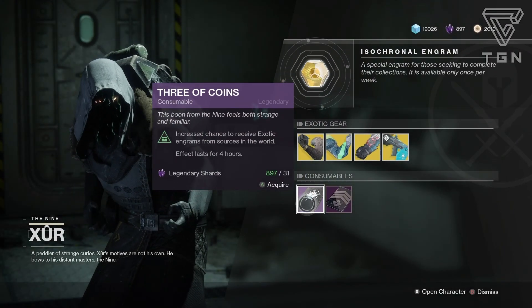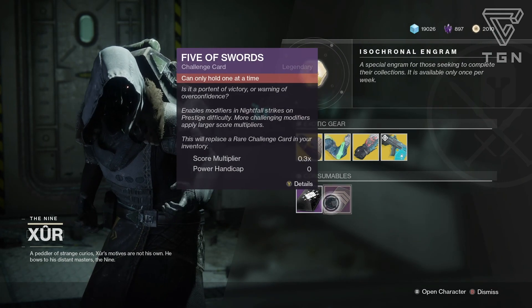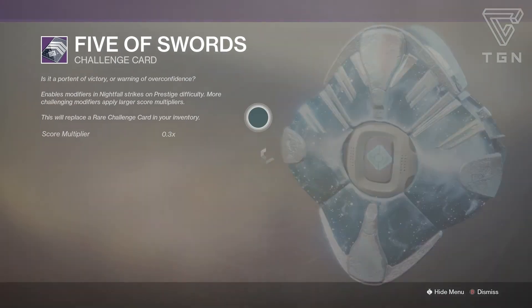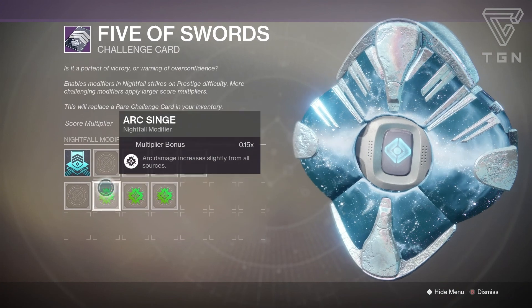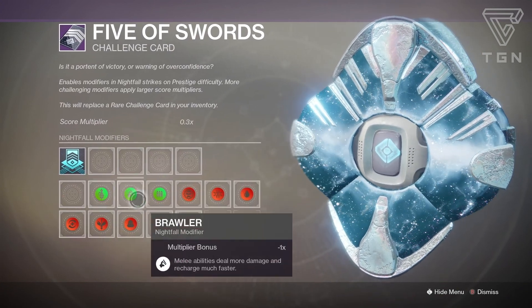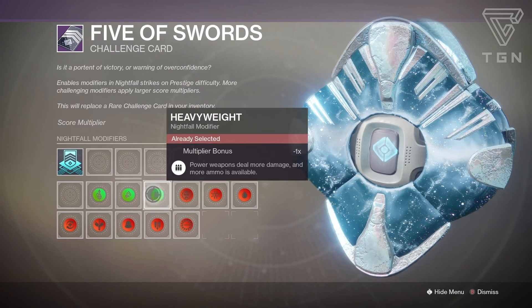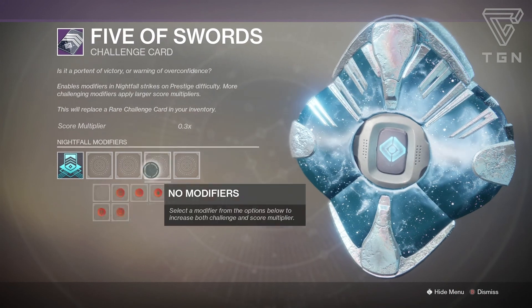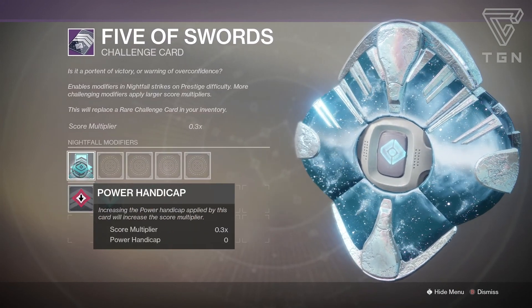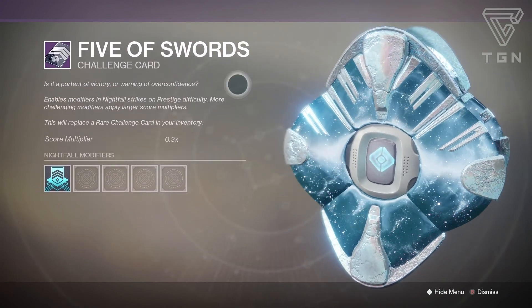Consumable-wise, we have the Three of Coins, which gives you an increased chance to receive exotic engrams from sources in the world for the last four hours. Then there's the Five of Swords Legendary Nightfall Challenge card. If you have the rare one that's cool, but you can pick this one up. It lets you pick a Singe, and then either an advantage or disadvantage. There are only three advantages versus all the disadvantage ones, but stacking disadvantages will affect your score multiplier so you can hit a really high score.